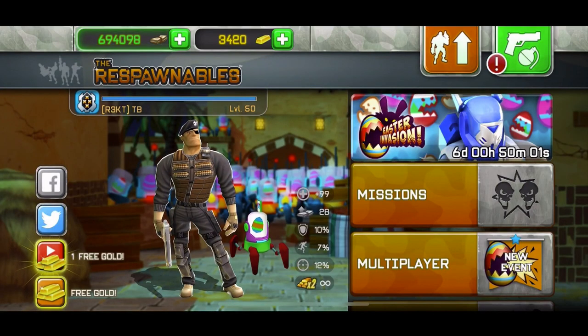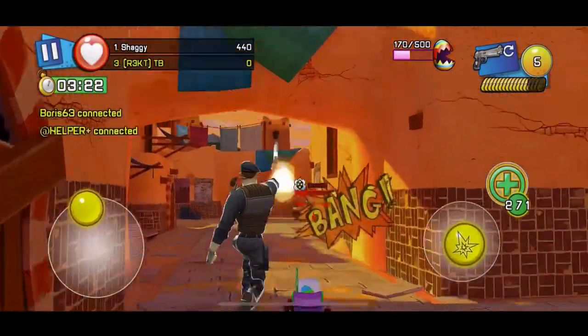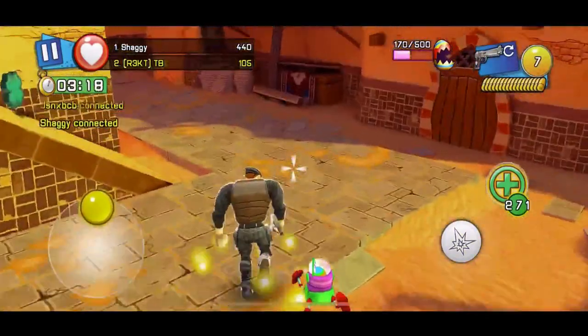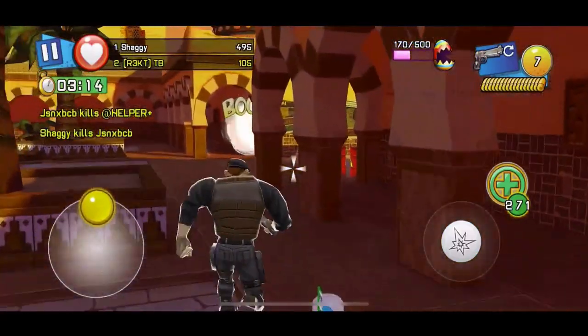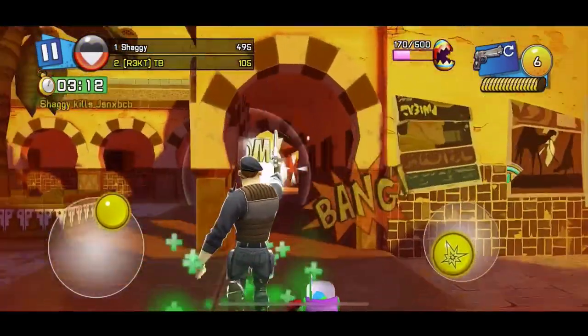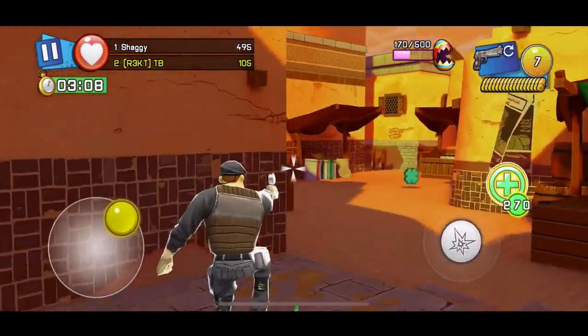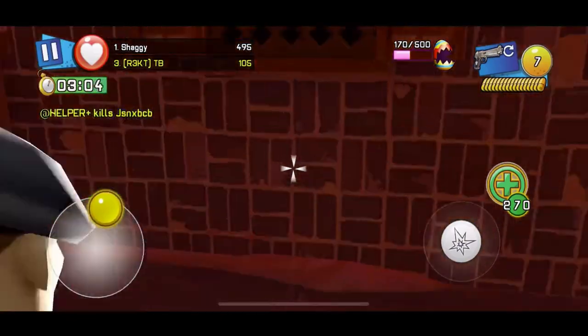Alright, so I'm going to go ahead into free-for-all. I just joined a game mid-round — it's actually a try-hard lobby. I'm about 40 seconds late. I don't really care about that; I just want to see how many kills I get. Even being 40 seconds late, I'm already in second place, so I don't know what they're doing. Now third place.